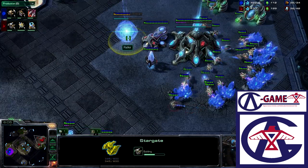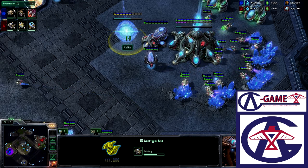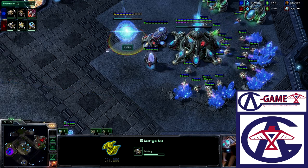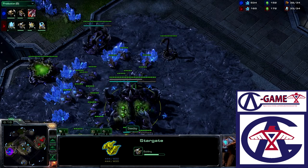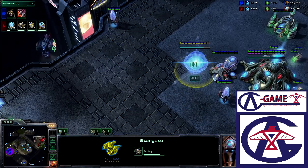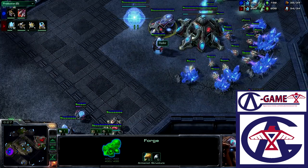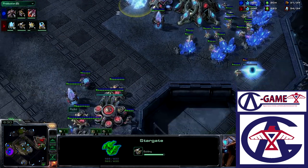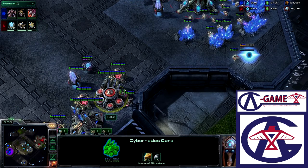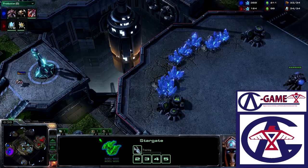If you take a look at the Protoss base, we see a Stargate getting finished. That will go well against these Roaches — since Roaches cannot look up despite what anyone thinks; they are blind to the sky. The Forge is down with no upgrades, just being used for cannons. His Warp Gate is now finishing, and we see Void Rays now on the way.